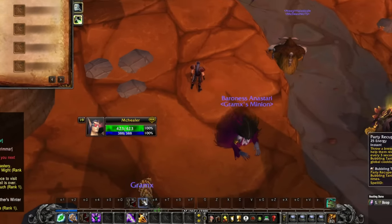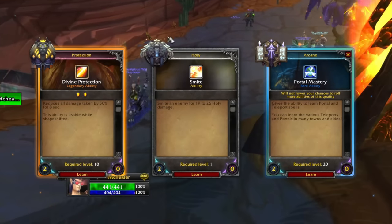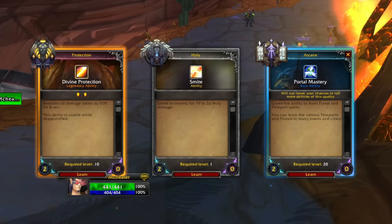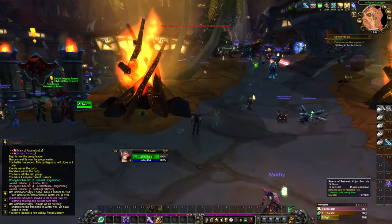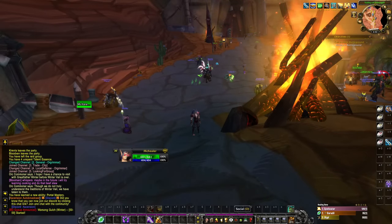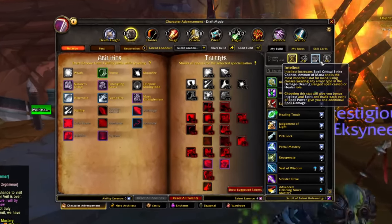Party Recuperate is now available — we'll start using that and be a healer in these BGs I'm queuing into. A quick level 20 roll: Portal Mastery, which I never use, but being able to go wherever you want between Portal Mastery and all my Hearthstones means I can go basically anywhere in the world instantly. I wanted to finish that BG to get to 20, which is why there hasn't been much to show yet.